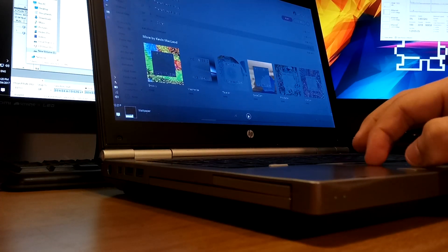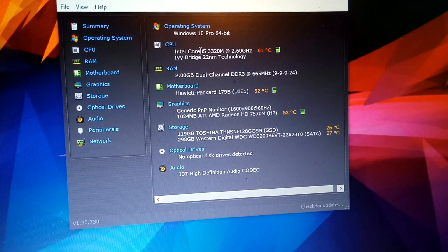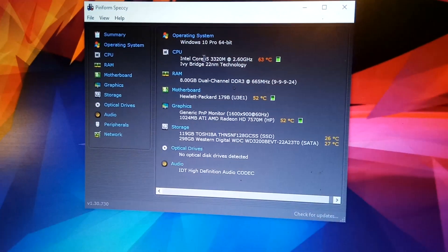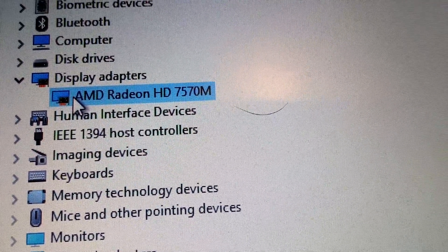Today I'm going to talk about the gaming performance on my HP EliteBook 8470P. My laptop has a Core i5-3320M with 8GB of memory, and this is the one with the dedicated AMD 7570M, not the one with the Intel HD graphics.